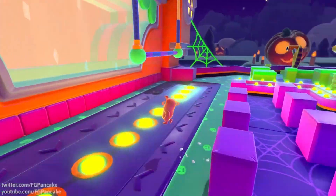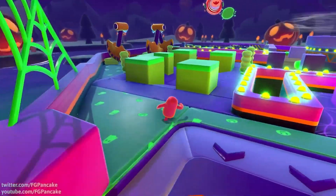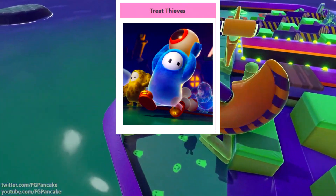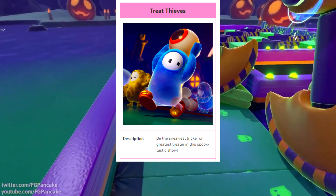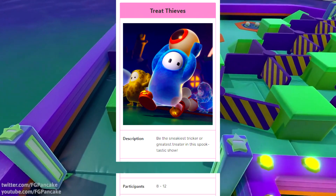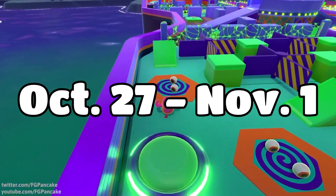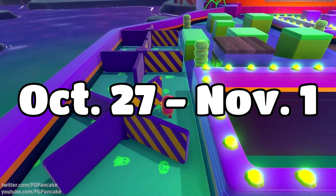That's pretty easy to understand — just hide and seek like Sweet Thieves, but on a new map with some new names. The show description says: be the sneakiest tricker or the greatest treater in this spooktastic show. It's just one round, 8-12 players, 14 crown charts for winning. It's running from October 27th to November 1st, which is when you'll be able to play the round.